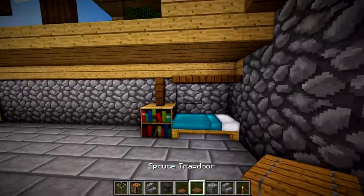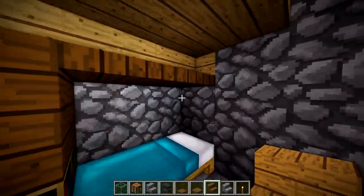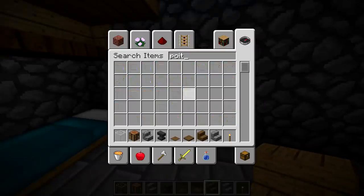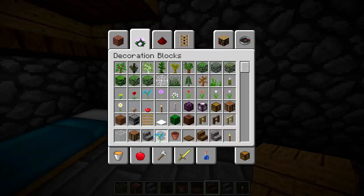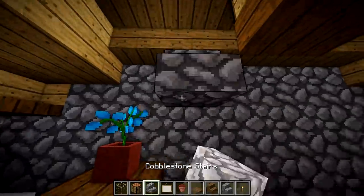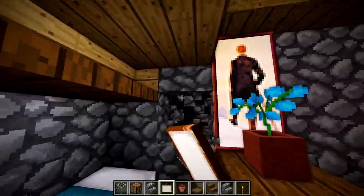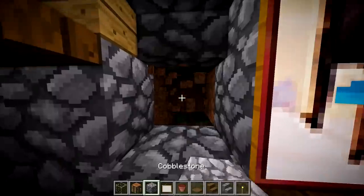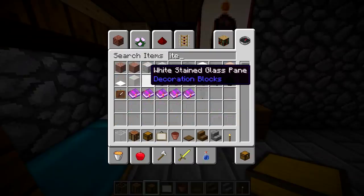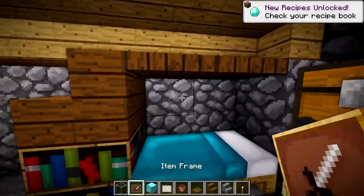Over in the bed area it's looking a little sparse. Take some spruce trapdoors and put them over the bed, then take a spruce stair and place that on top instead. Take a pot — you just need some clay — and choose a flower, like a blue orchid. Maybe right next to the bed put a little personal chest, and then an item frame on the bottom with a block of diamond inside to denote that you store diamonds there.